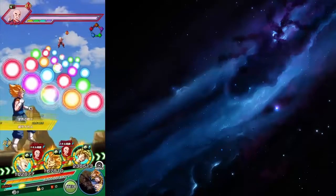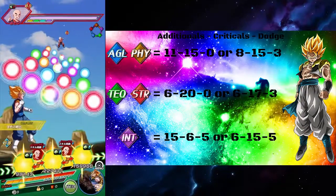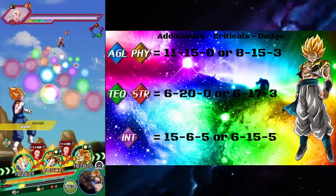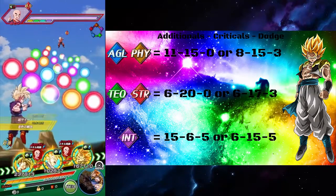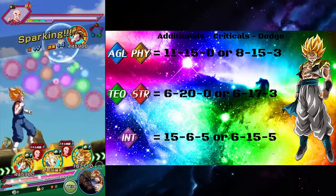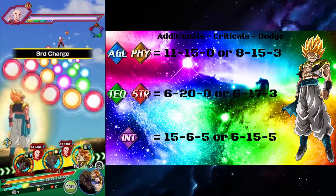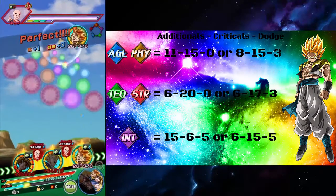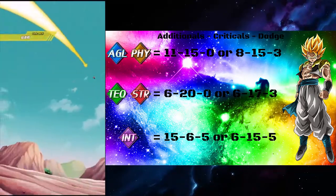So without further ado let's get started. As you can see I typed out all the normal builds that you would give to the typing of that unit — with additionals, criticals, and dodge. I even planned it out so you guys didn't get confused, so it goes additionals, criticals, dodge.